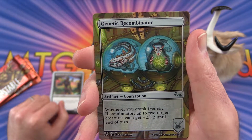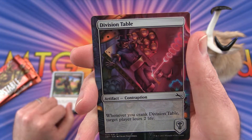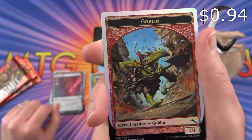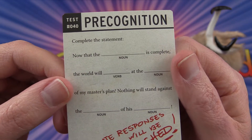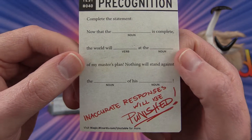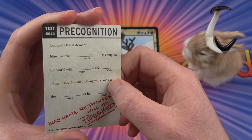Genetic Recombinator — a contraption. And we get a Division Table, a foil — target player loses 2 life. Also a foil goblin token. Then Complete the Statement: 'Now that the noun is complete, the world will verb at the noun of my master's plan. Nothing will stand against the noun of his noun. Inaccurate responses will be punished.' Interesting.